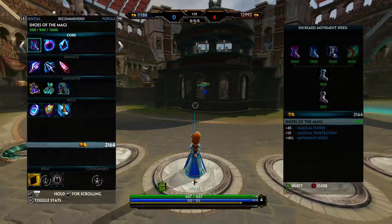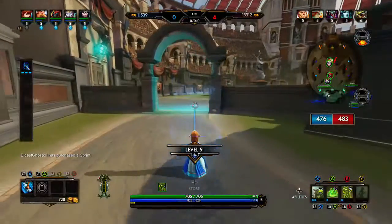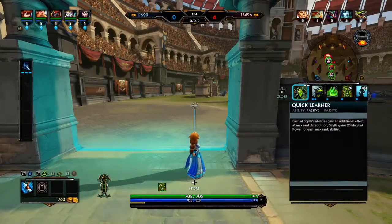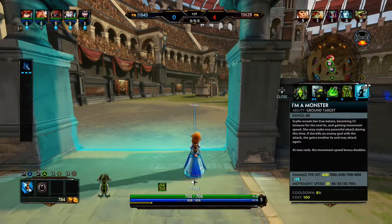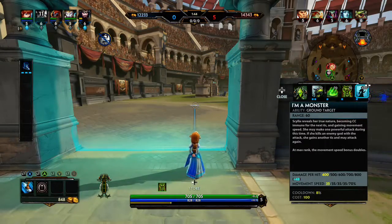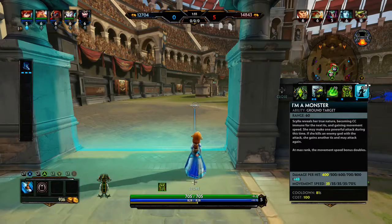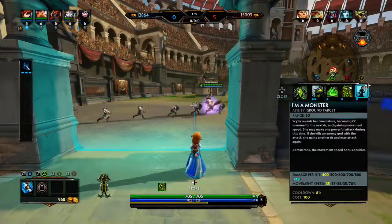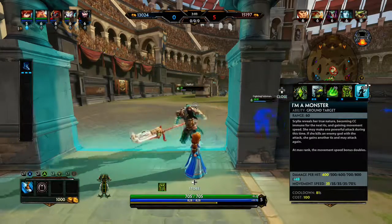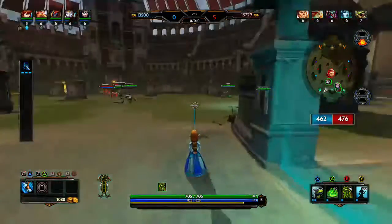So we're going to look at the abilities and work them up. She says 'I'm a Monster' — that kind of says it all. It's a ground-target ultimate: she reveals her true nature, becoming crowd-control immune for 6 seconds and gaining movement speed. She may make one powerful attack during this time. If she kills an enemy god, she gains another 6 seconds and may attack again. This is really scary — with well-timed kills you can get in a fair bit of damage, and the damage per hit is almost titanic. At max rank, her movement speed doubles, so she gets in and out quickly.